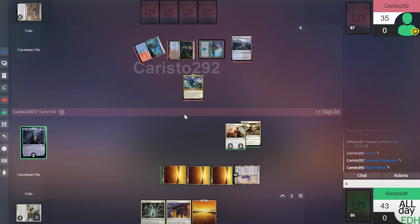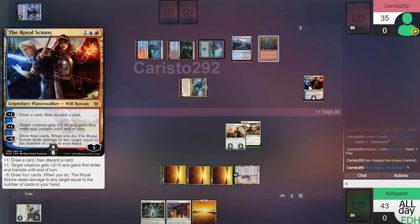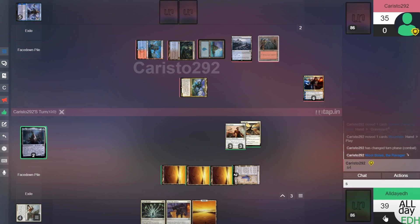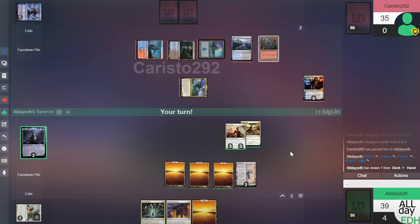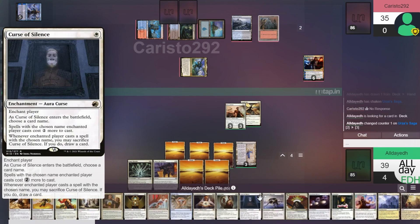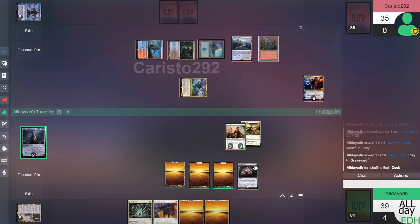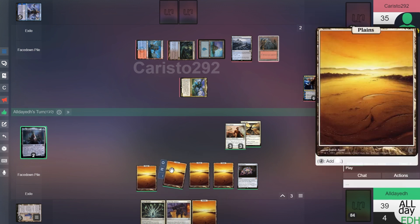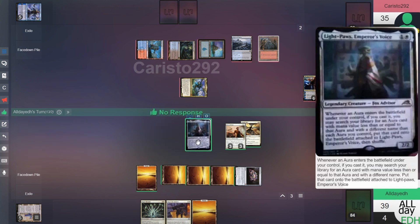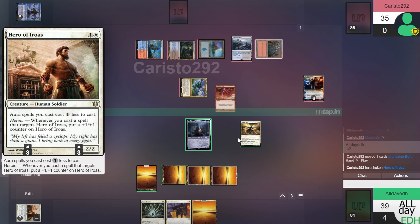So far in this matchup against control it's not doing too hot — this is a mostly Voltron aggro deck. He plays the Royal Scions, discarding Narset, and swings in for four commander damage. Untap, draw. Play this Plains — Urza's Saga goes to chapter three, searching for an artifact CMC one or less. Skullclamp would be good in this deck, so we'll get that. Play another Plains — Light Paws is costing six now. We'll play Light Paws, see if he has a response — no response. We swing in with our guy and he destroys it with a bolt. Pass.